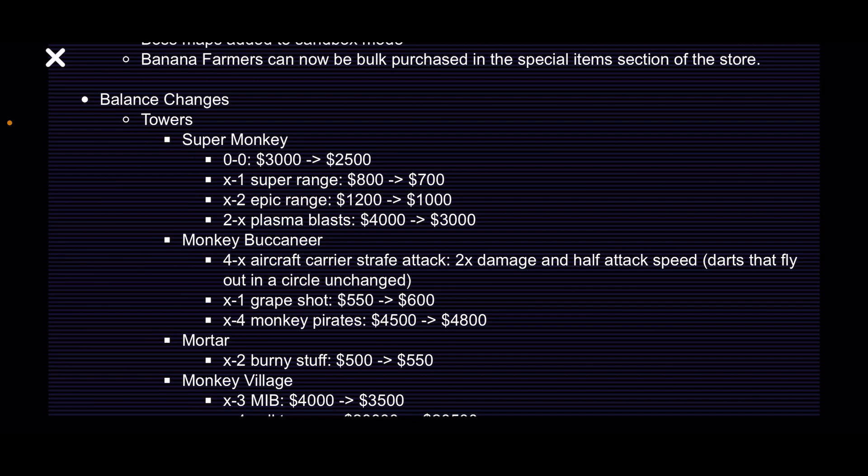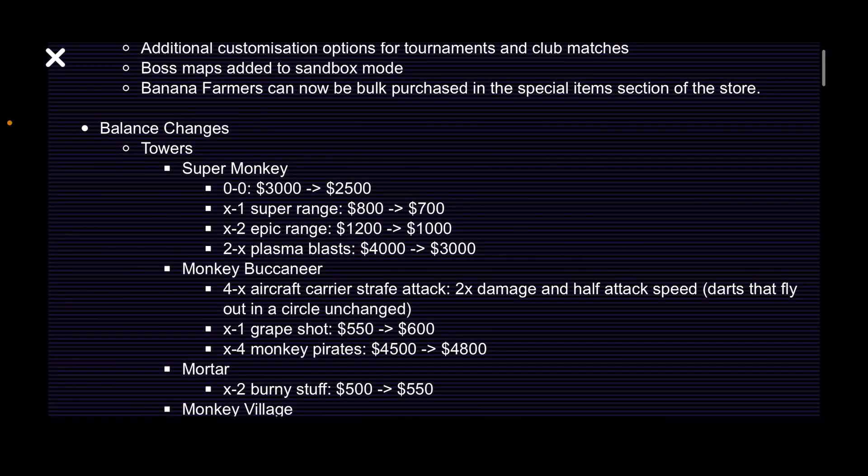Monkey Buccaneer: aircraft carrier strafe attack now has two times damage and half attack speed. I think that's going to help with lag because the lag comes from so many darts flying — damage per second stays the same but the lag will be less. Grape shot has been bumped up by $50, and monkey pirates have been bumped up by $300. I honestly think those are good balance changes because the buccaneer was the best tower in the game.